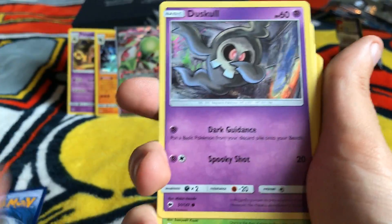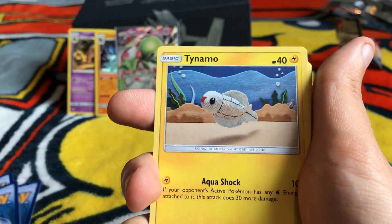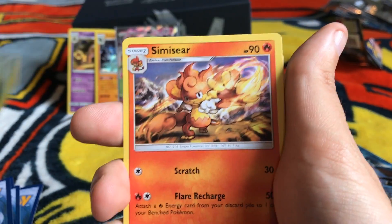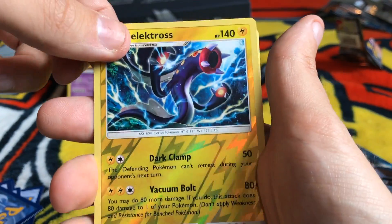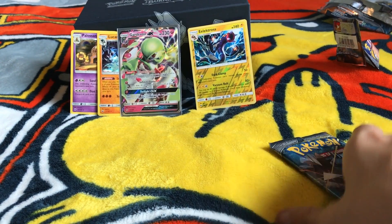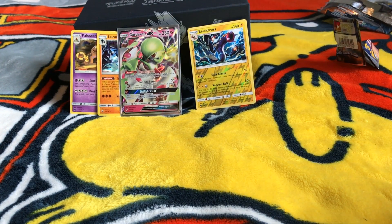Pack seven. We have Morlal, Duskull, Oddish, Tynamo, Mudbray, Dusclops, Metapod, Simisear, a reverse Electross — that's a nice card — and a regular rare Slowking. I haven't been having the best luck with this Elite Trainer Box, unfortunately. But I've got a GX card, and I guarantee that GX card is going to also be in my Booster Box, because that sort of thing happens to me. Actually, it happens to Marty, but not me.